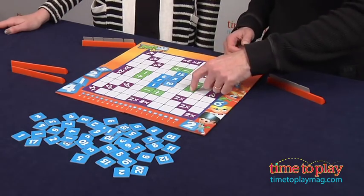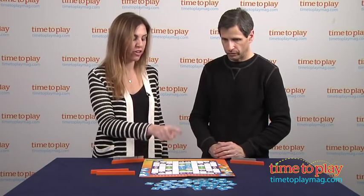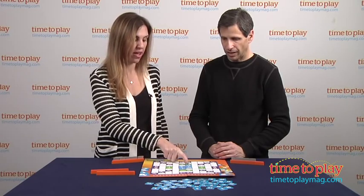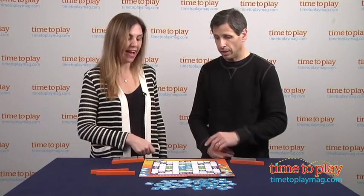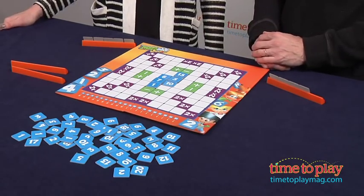There are plus and minus squares on the board. At any point in the game you can do either addition or subtraction, unless you land on the plus or minus square — then you're forced to do that operation. There are also two-times squares where you get double the score of that number.